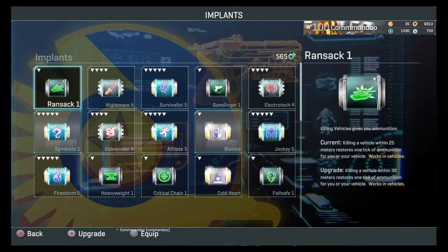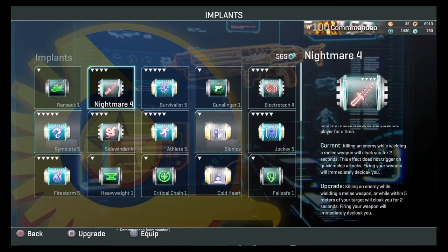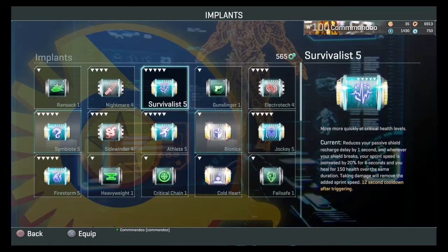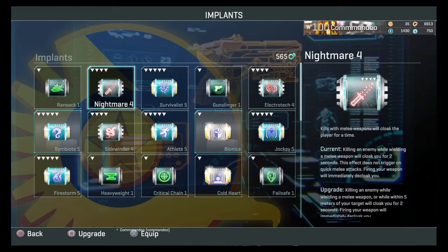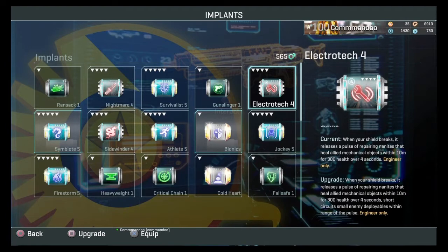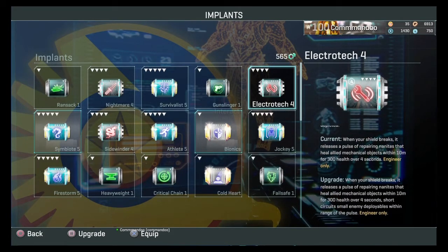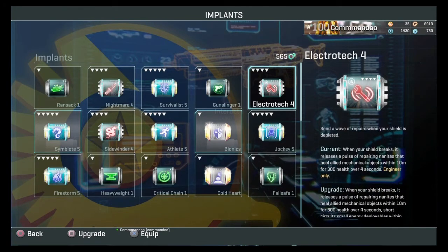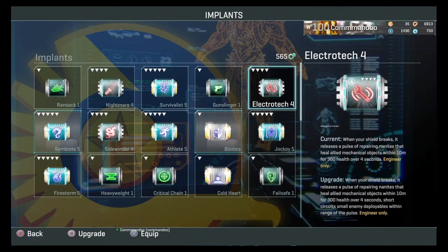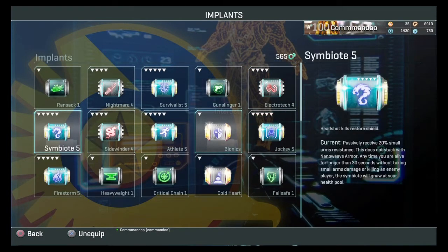You'll see that nightmare is rank four — it has a red background, meaning it's nearly max rank but not quite. Level five always gives you something extra. For example, electrotech says: when your current shield breaks, it releases repairing nanites that heal mechanical objects within 10 meters for 300 health over four seconds. At max rank it does the same thing but also short-circuits small enemy deployables within range — that's the bonus from max rank.